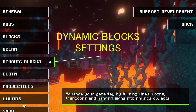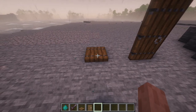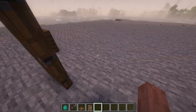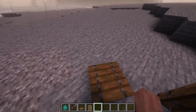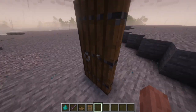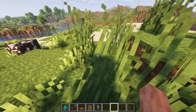The dynamic block settings. This works for objects like trapdoor, door, vines, and tall grass. With this mod the doors and trapdoors will open and close with animation. You can also play football with this. With this mod tall grass and vines will bend if you go through it.